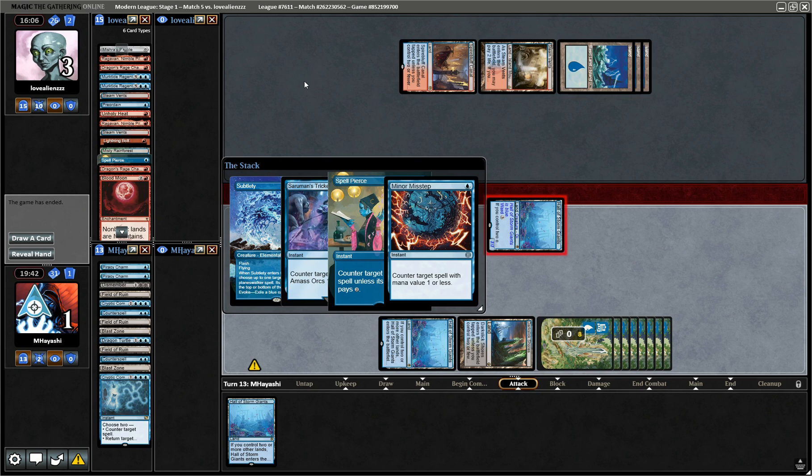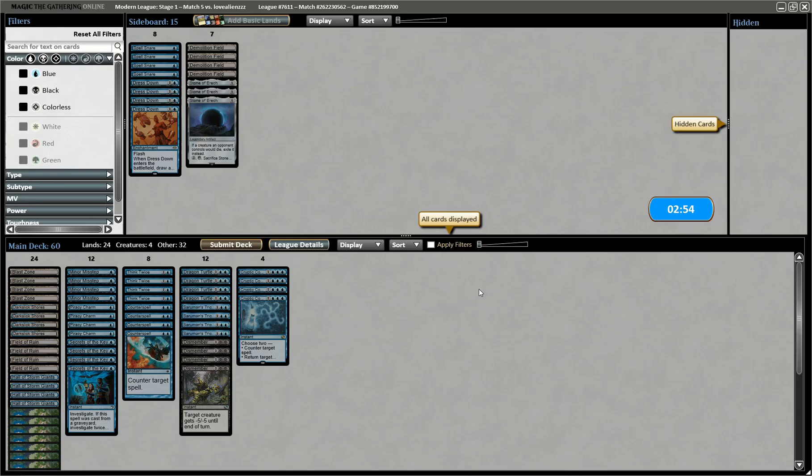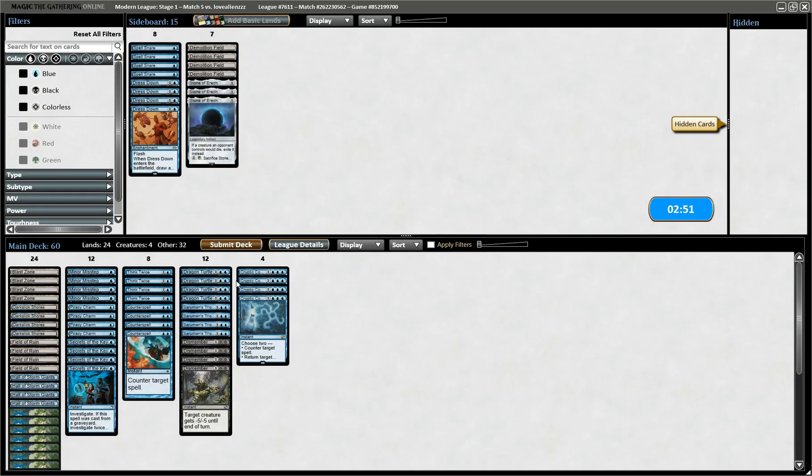What a close one. I didn't draw any Dismembers that game. Dragon Turtle is actually not bad. Cryptic is such an enigma — it kind of saved us there, but it's also so risky because it's so liable to get Spell Pierced.